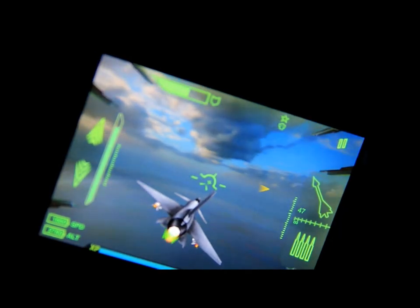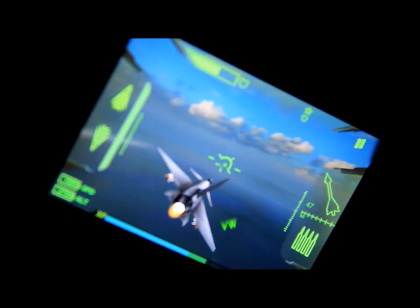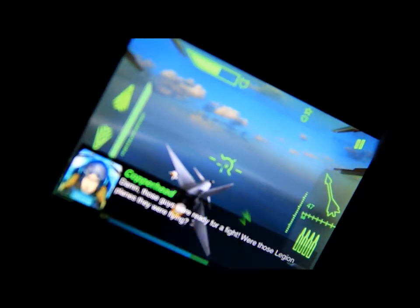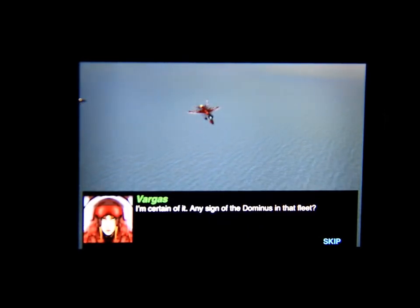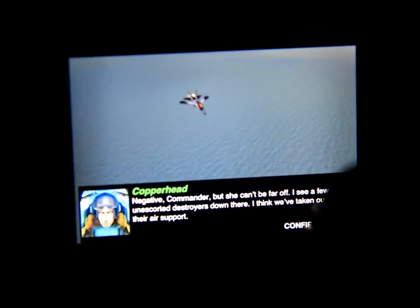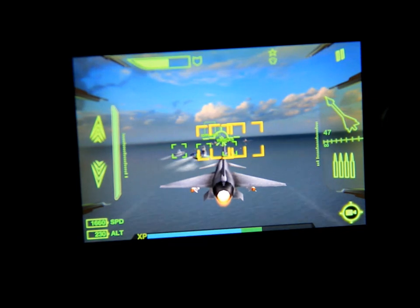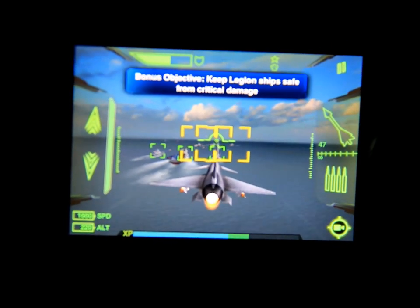It's got your fuel gauge up at the top of the screen, and you can tilt your phone to maneuver. And there you go — that's the mission complete. This is called Metal Storm Wingman and this is for Free App Fridays.